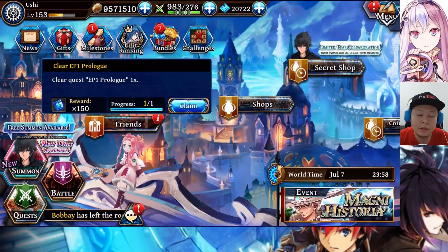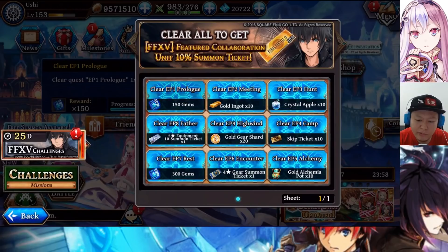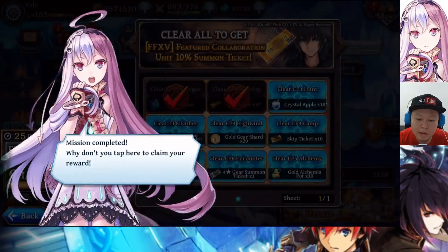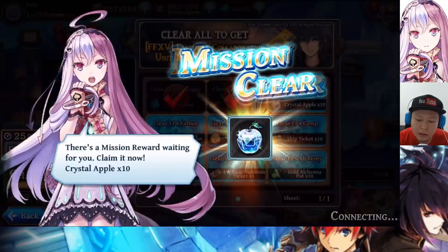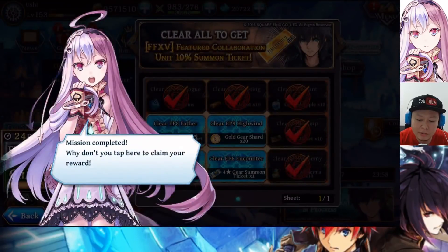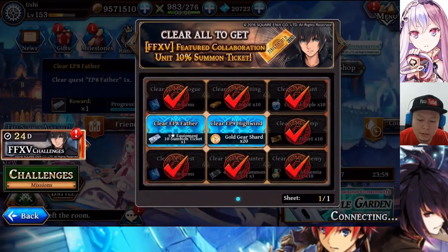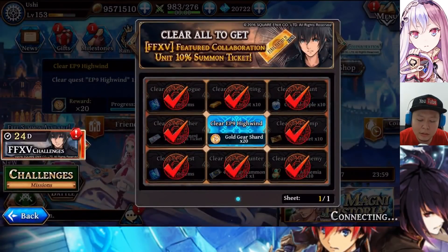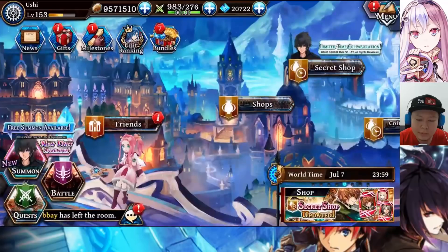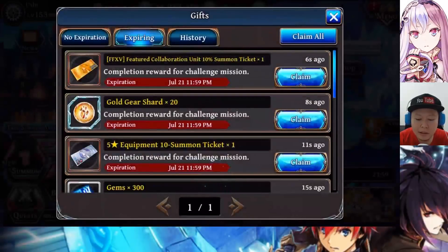Hello guys, welcome back to Ushi Gaming Channel! Another Alchemist Code Global video. Don't forget to do this mission challenge - you will get 450 gems from this, a featured collaboration unit summon ticket with 10% chance once you clear all of this, nice gold, gold gear shards, other subs, a four-star gear summon ticket, and last but not least another summon ticket.